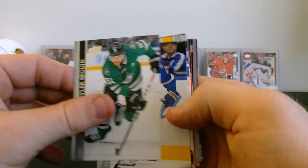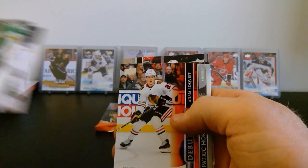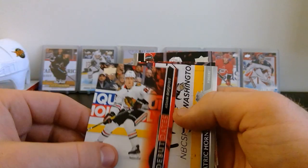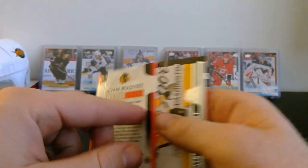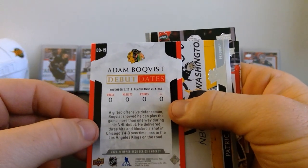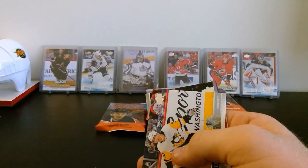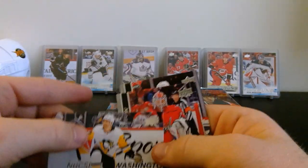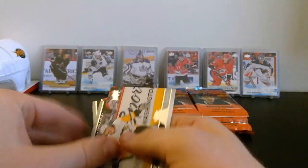Next pack - Tyler Seguin, Brayden Point, Jake Guentzel, Ovechkin, and a Debut Date - Adam Bokvist, November 2nd for the Blackhawks, no goals or anything. Debut Date is another new insert this year - good looking card. Patrick Hornqvist, Ilya Samsonov, and Kyle Palmeri.